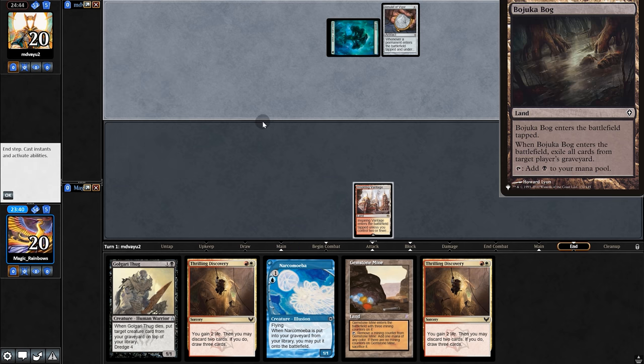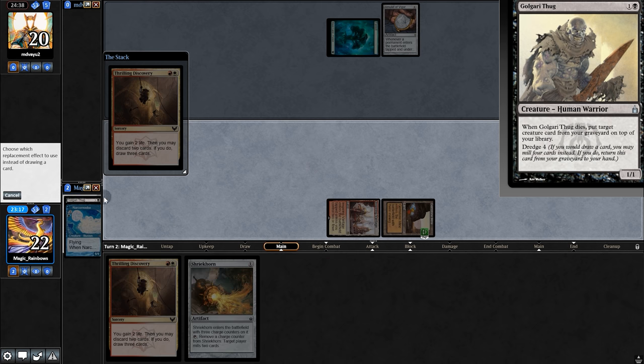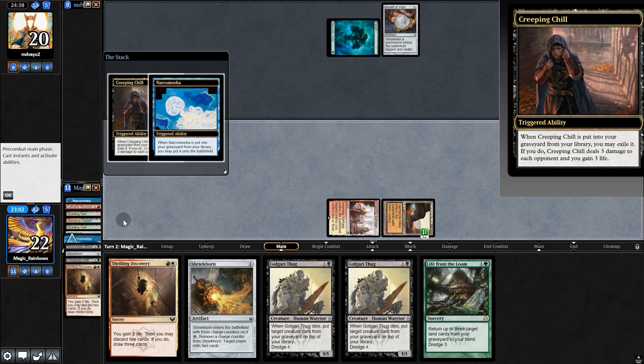It's an Amulet deck, so we'll have to watch out for Vesuva Bog. Shriekhorn — not bad. And now Thrilling Discovery, discarding Thug and Jellyfish. Dredge 4 and please more dredge. That's pretty good. Dredge 4 again, and Dredge 3. That was actually pretty good.